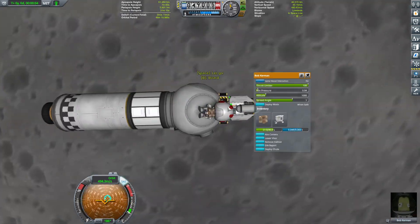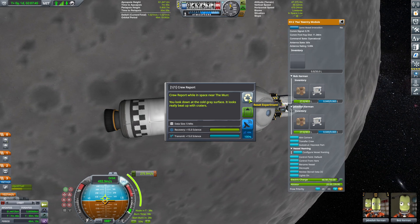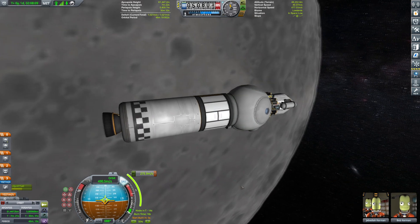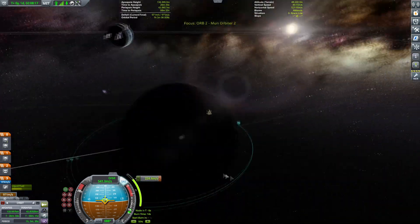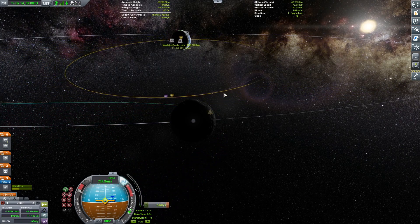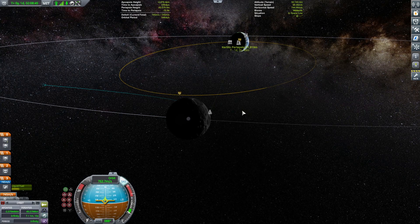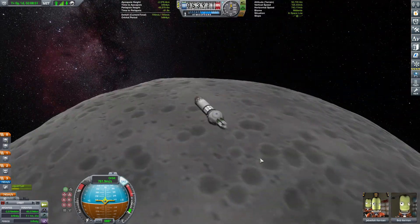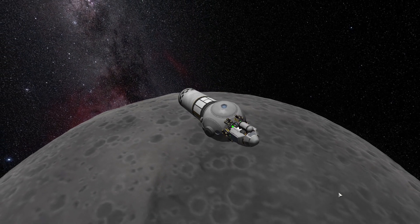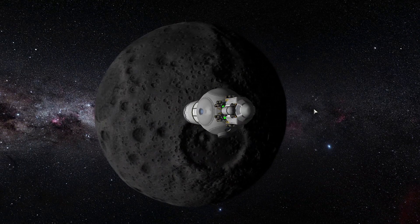EVA report - doing some science. We're going to review the report and get ready for the burn. 3, 2, 1, go. It's a good practice to swap to the map view when doing those burns, because you have better control over what your periapsis is going to be. There we go - 31 kilometers. And now we can enjoy the cinematic leaving of the Moon by our orbiter, getting back into Kerbin's sphere of influence.